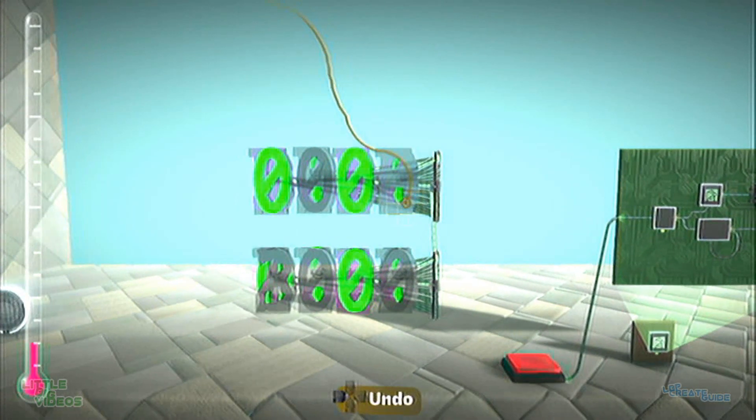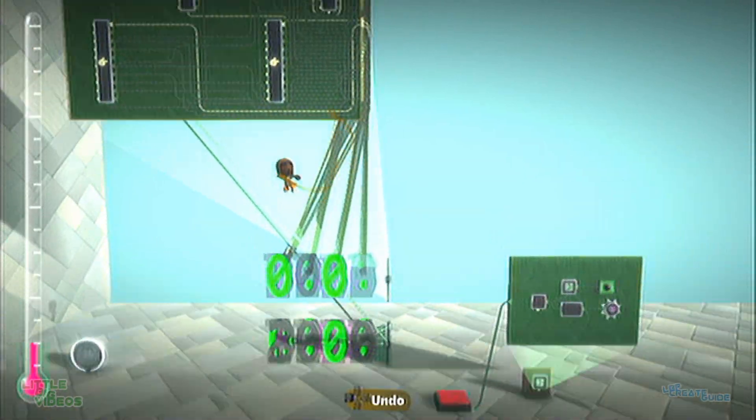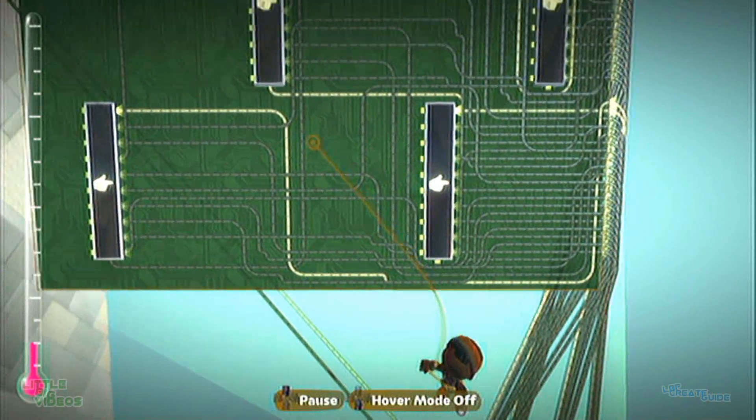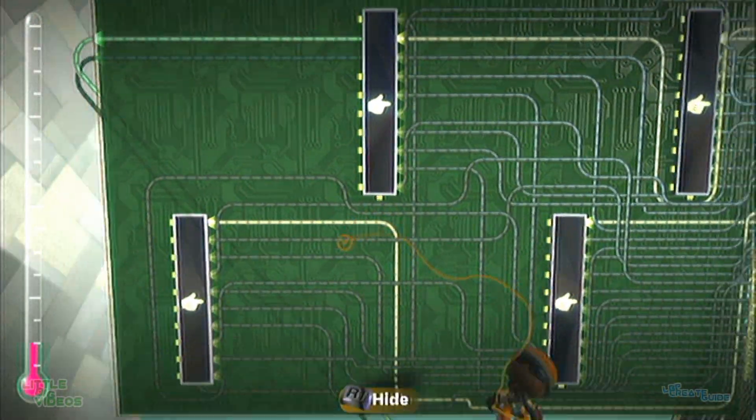What you'd want to do with this though is actually unhook all of the cycles, because we don't want the levels to really cycle — unless you did it a different way.